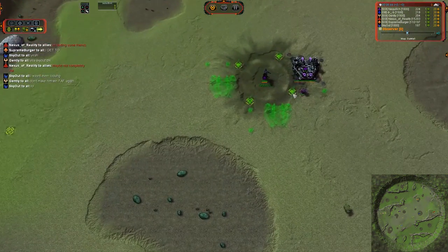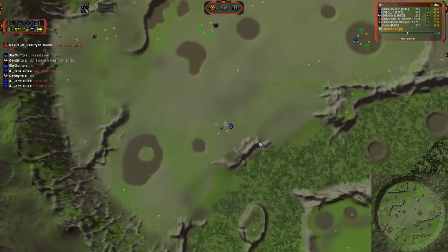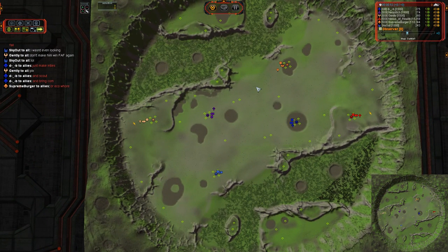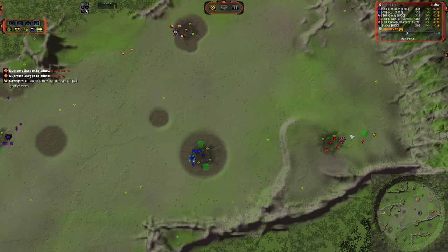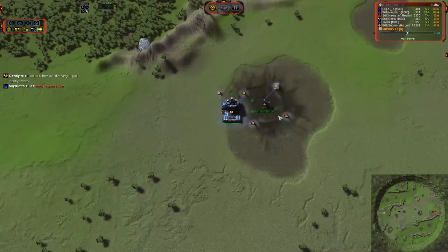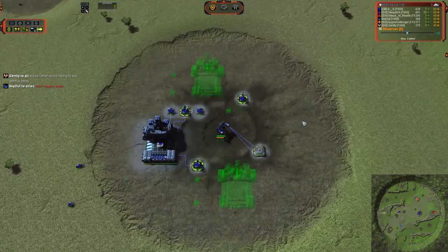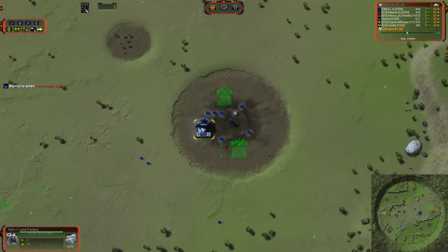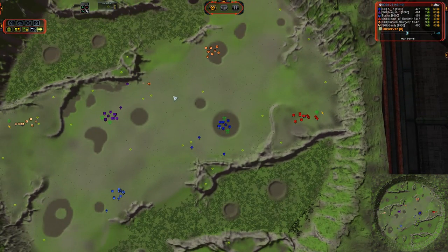On the left hand side we have Gently taking Aeon in the air or support slot, Neckle Lich as Cybern on the front, and Sky Out taking Seraphim on the front. On the right hand side, Nexus of Reality taking Cybern in the support slot, Supreme Burger UEF on the front, as well as Headphone Guy — we're going to call him D-hyphen-underscore-hyphen-B — Headphone Guy.